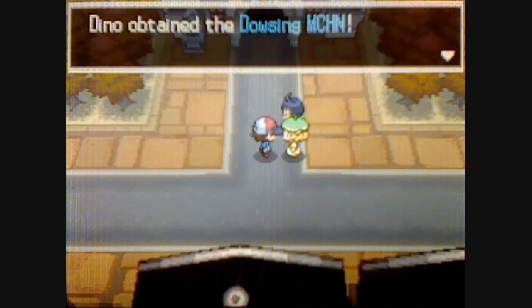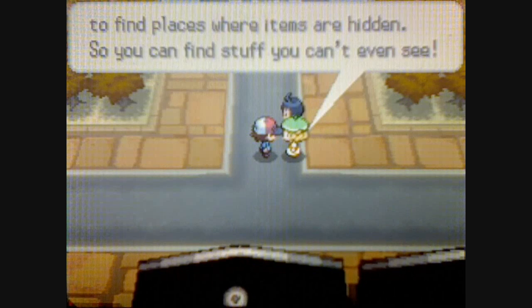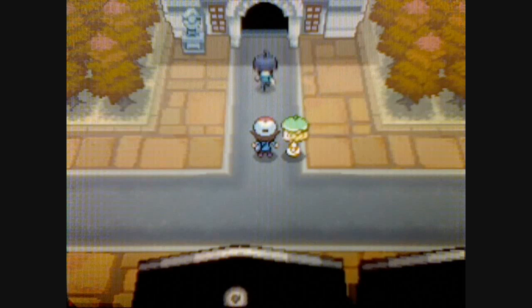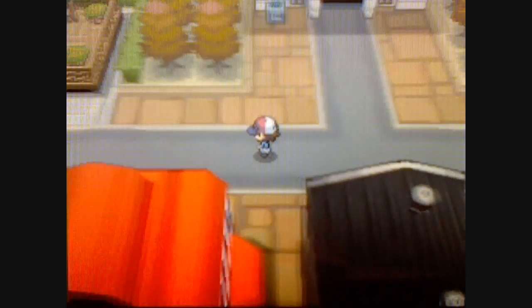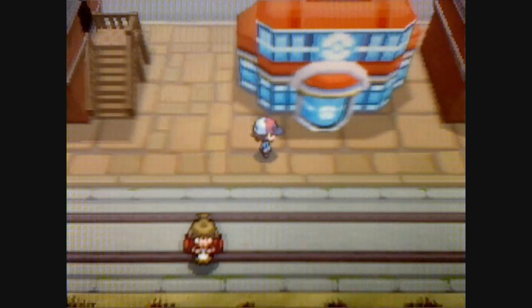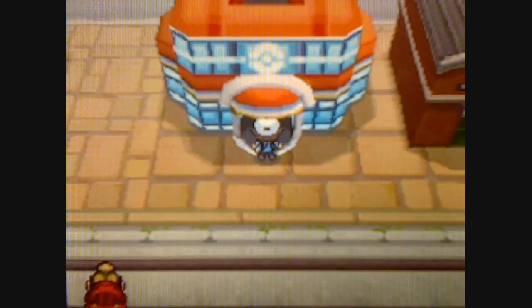Bianca's going to give you the Dowsing Machine, and you can find hidden items with it. That was a bit of excitement right there. Next time we're going to be going to the Pinwheel Forest, so stay tuned for more. Alright, let's go. Thank you.